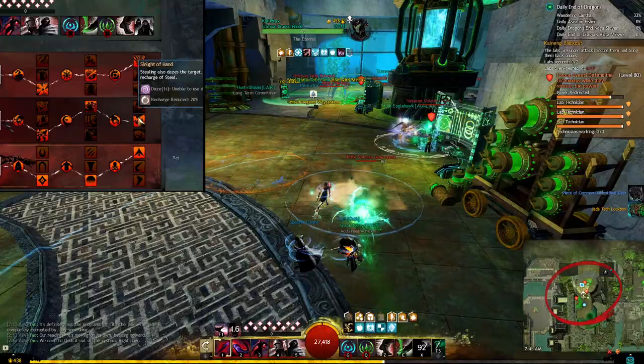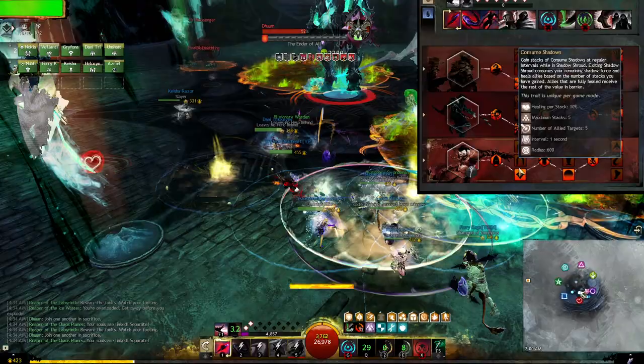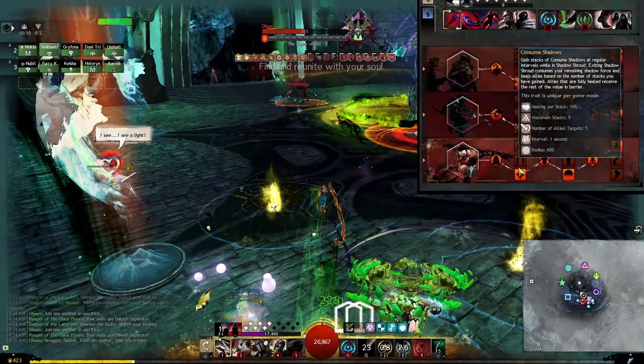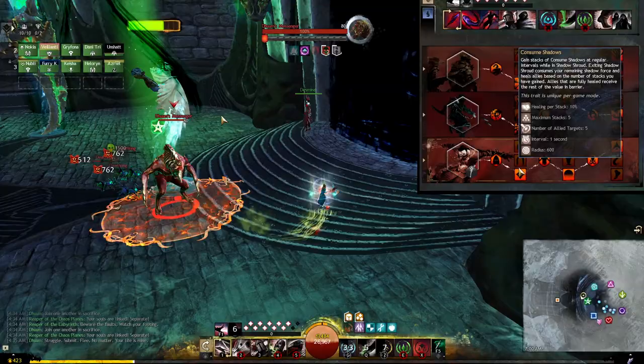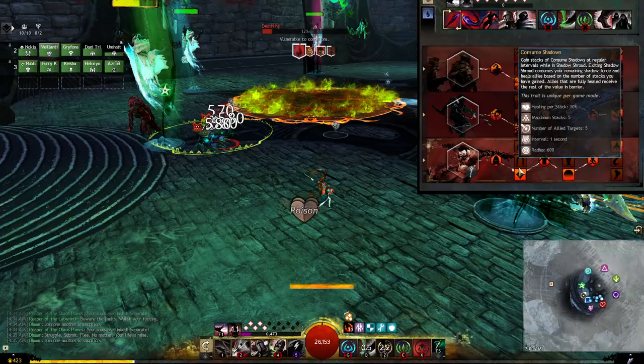Sleight of hand will daze the target, which will trigger the celerity sigil to give you quickness. In Spectre, take consumed shadows, which will deplete all of your shroud after you leave shroud and will heal you and nearby allies for a percentage of your remaining shroud based on how long you stayed in shroud. Essentially you gain stacks of consumed shadows up to a maximum of 5, so you want to stay in shroud for at least that long, use all of your shroud skills in that time, then leave once you are out of skills to use.